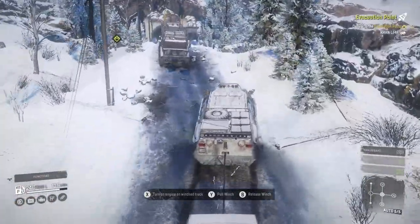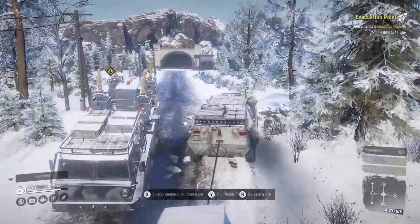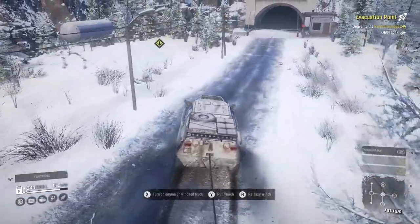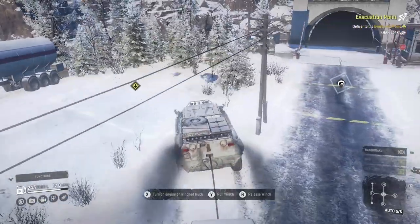Here's our ZiXi 605R — this is the tunnel entrance right up here. And here is the evacuation point, so not too bad. I was kind of worried about going down those rocks but nope, everything went well.